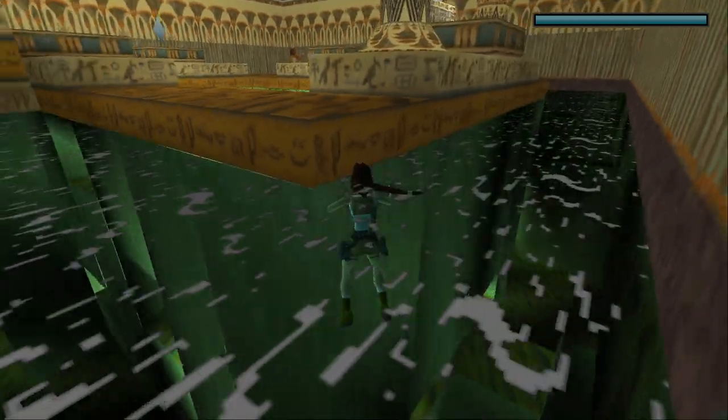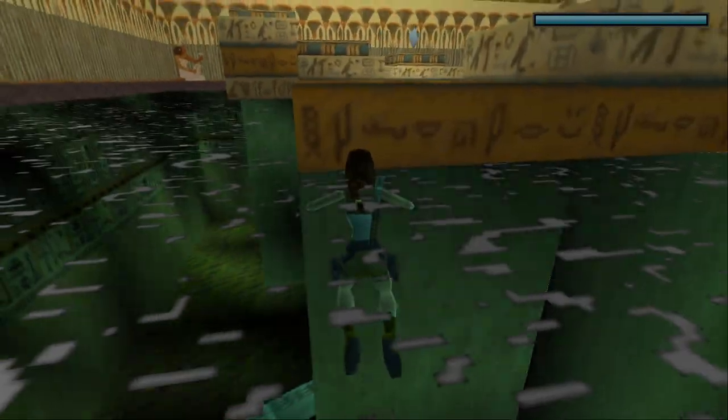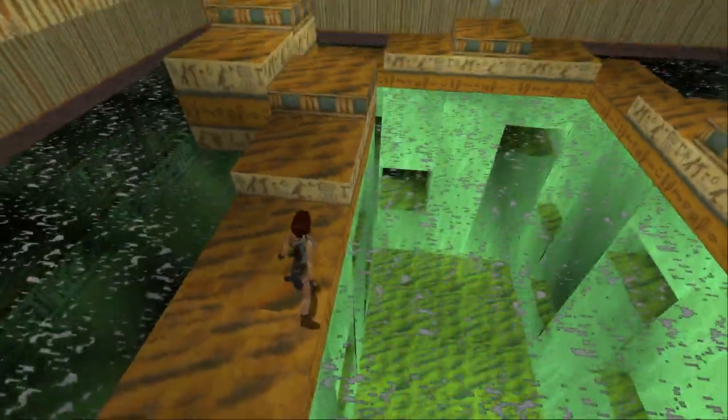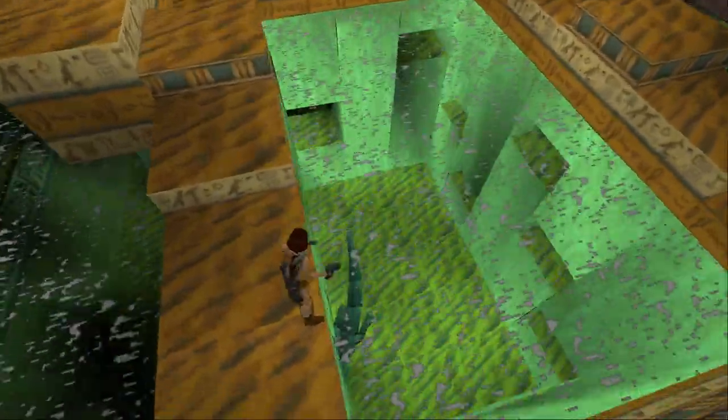Okay, we surfaced in here. It's an odd-looking room. Let's get out because I'm sure there's something that's going to try and eat me here in a second. So there's just like a load of slits in this wall — and yep, I knew it.